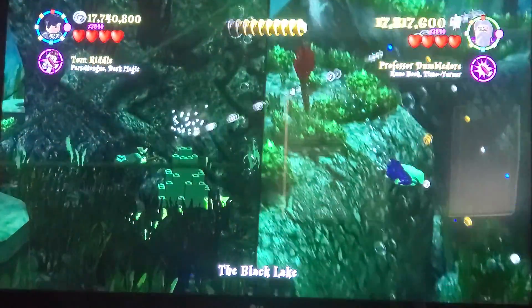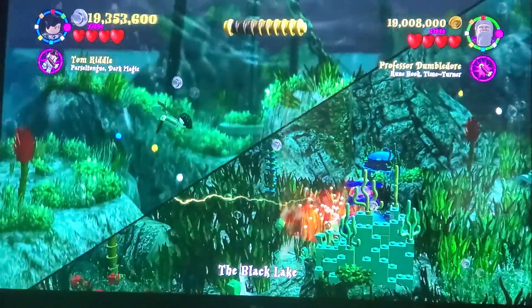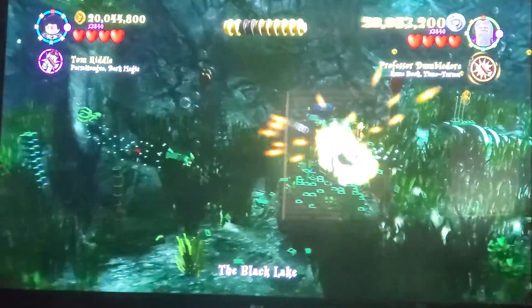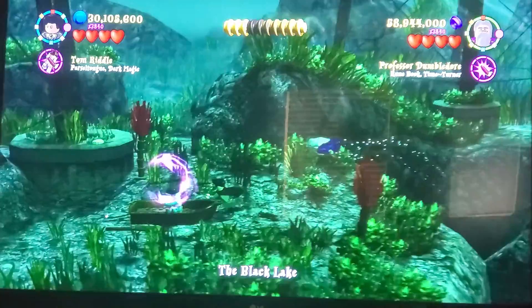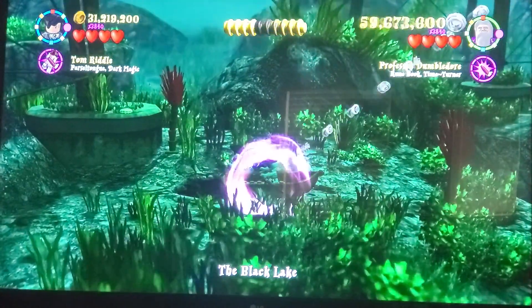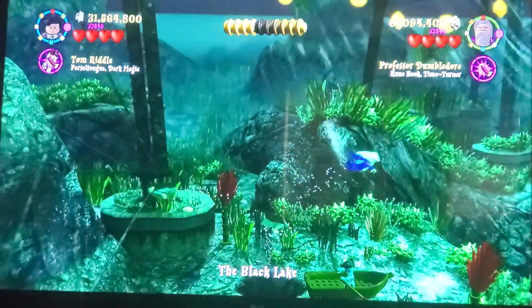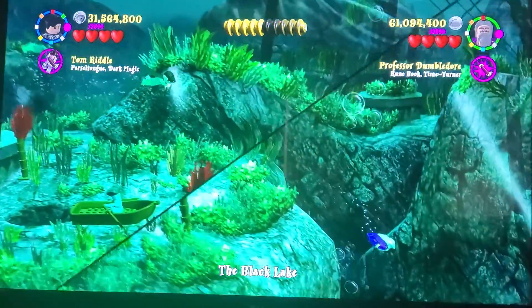There's obviously going to be a switcheroo thingy. Yep, there's a switcheroo thingy. There's something over there. We're giving the dude his paddles. I think it's going to dig up the space where we can get that. Student in peril! He was over the student in peril. Wow, there's a student in peril underwater?